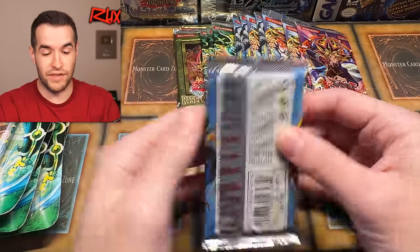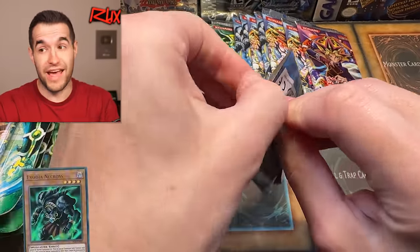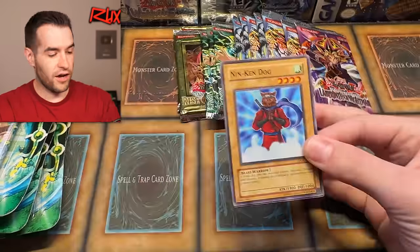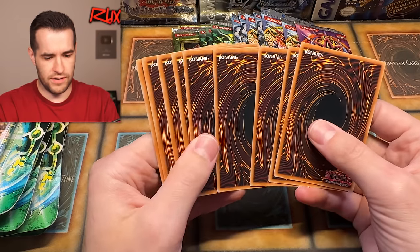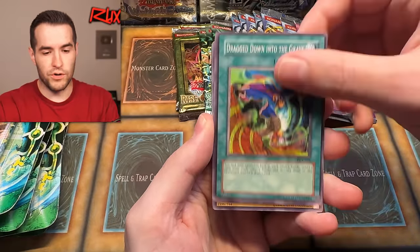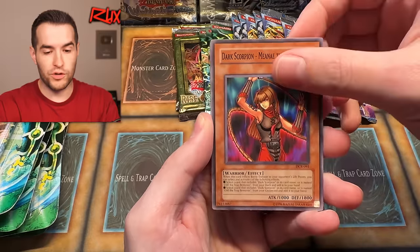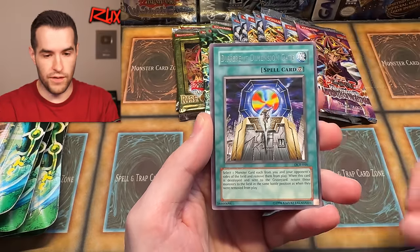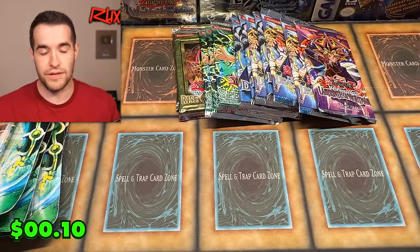Let's try Dark Crisis. Can we pull something? Exodian Necross dare we ask? At this point I have high hopes — I feel like we can do anything. We have Dark Scorpion, Zulga, Drag Down to the Grave, Nintendog's, Gearfried Gaia Panda, Dark Scorpion Monet, The Thorn, Arsenal Robber — there's a rare and... nothing. So we whiffed on Dark Crisis. We finally missed something.